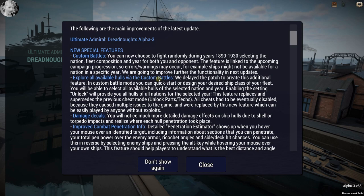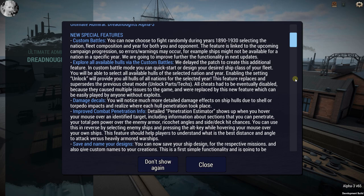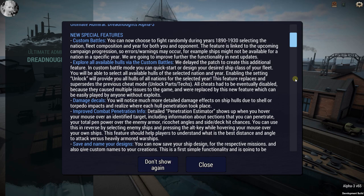You can choose to fight randomly during the years 1890 to 1930, selecting the nation, fleet composition, and year for you and your opponent. It's linked to the upcoming campaign progression, so errors and warnings may occur — for example, ships might not be available for a nation in a specific year. They're going to improve that.